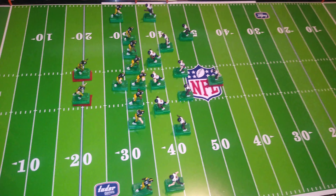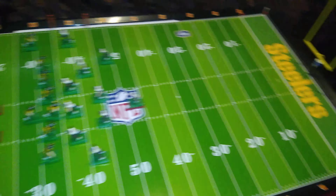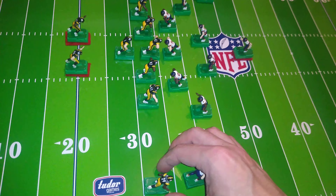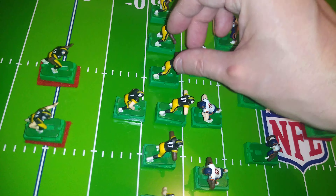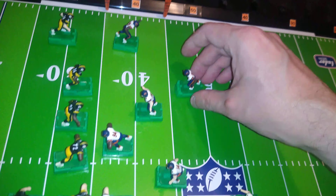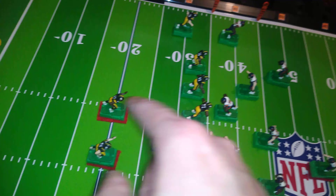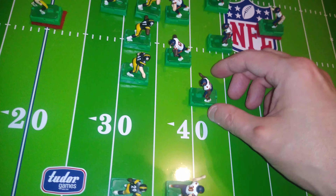On our last video with the play action, the free safety came forward and there was no one back there to do anything about that, so I'm going to give the defense a better chance this time. Here's the snap — okay, very small bump there. How's the blocking scheme here? The tight end needs to get open but he's got this guy to contend with, who is going to chance maintaining forward rather than turning around. The tight end is probably going to run downfield, but this is going to be a very short read. Everybody else except for the free safety is going to do what they're going to do.